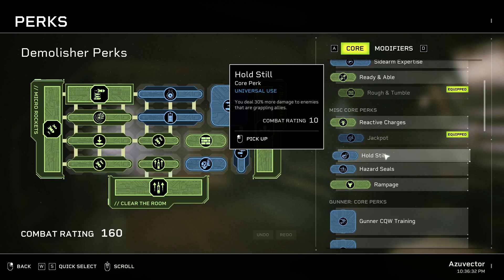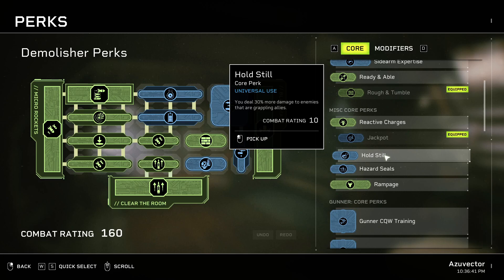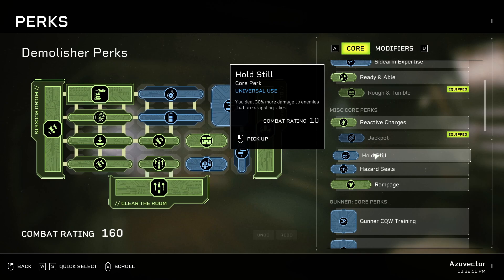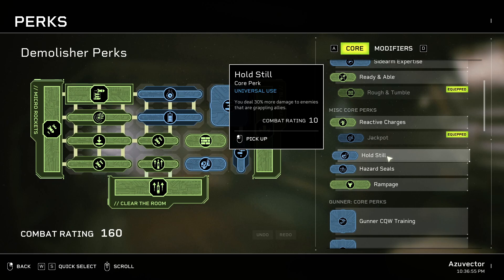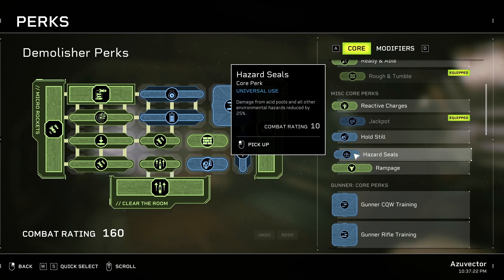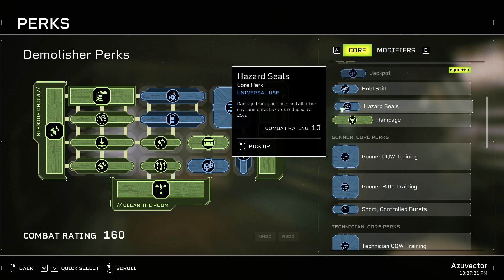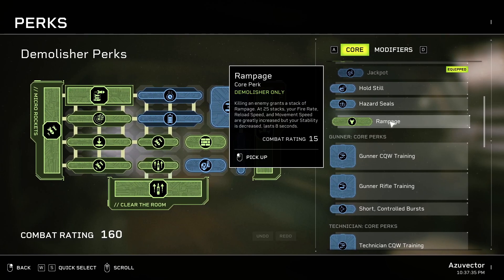Hold Still — your allies shouldn't be getting grappled a ton, so planning for this is kind of silly. That said, other than with flamethrowers, friendly players do not take friendly fire while grappled — so you can shoot them and whatever's on top of them with your rifle or explosives. Just not flamethrowers. They won't take any damage until they're not grappled anymore. That can go very badly if your grapple ends before your rocket gets there — if they manage to struggle off that facehugger, your teammate goes down. Hazard Seals — don't really need that, it's good for certain missions. Rampage is generally a bad perk — killing an enemy grants a stack of Rampage, and at 25 stacks your fire rate, reload speed, movement speed increase, and stability decrease for 8 seconds. This perk is bad because you can't control when it triggers.